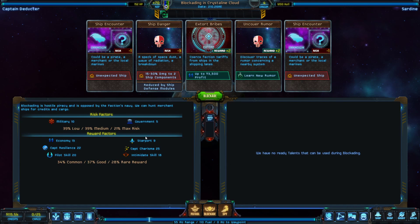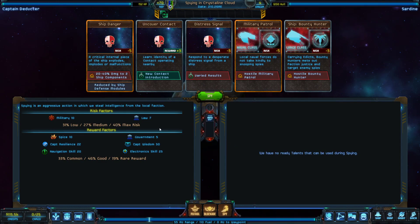Blockading is another one of these card games — you basically play as a pirate and try to hunt down a merchant ship. If successful, you can fight the merchant ship and loot dark cargo. Spying is a very interesting one; it involves collecting intelligence that you can use to influence conflicts. We probably won't be doing much spying with this character, but it's a neat profession where you can manipulate events behind the scenes.